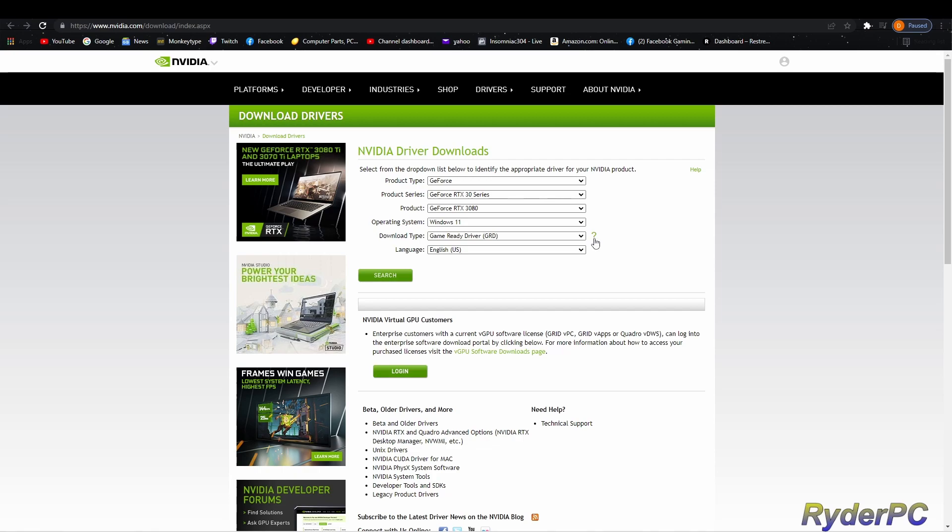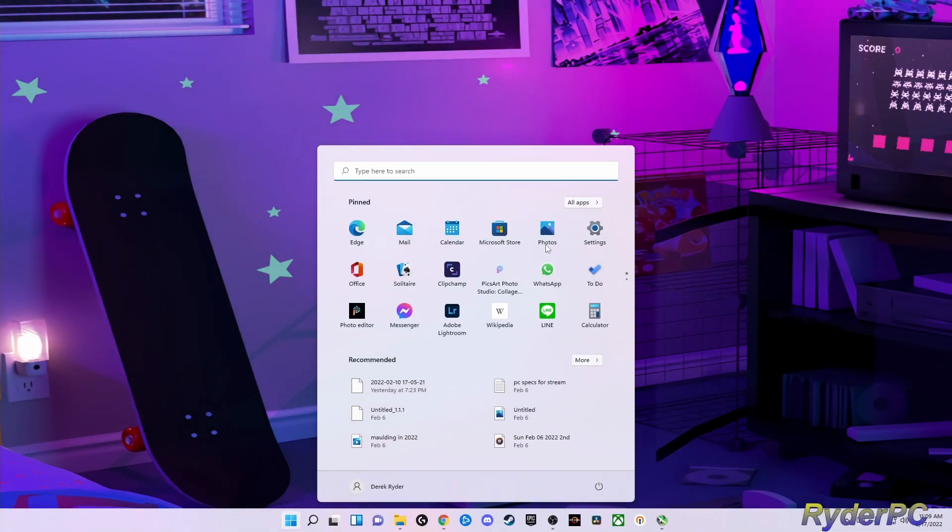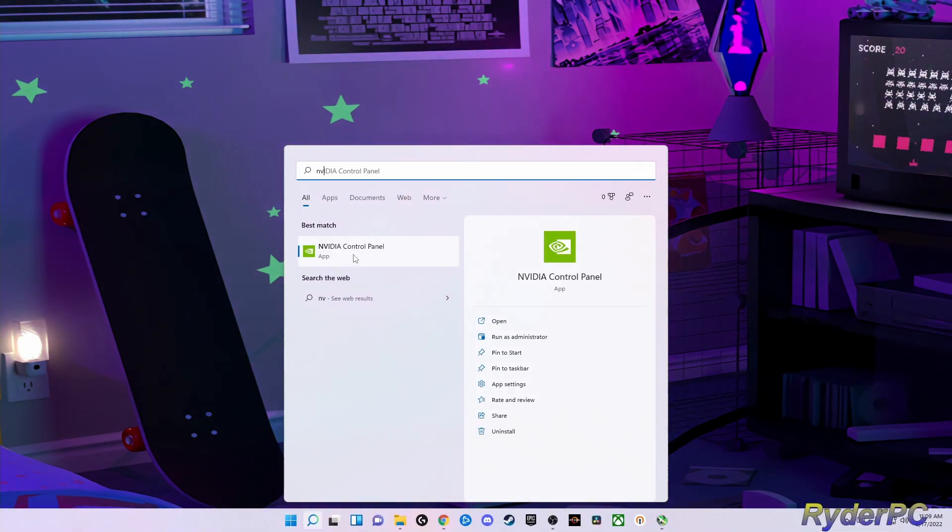Let's go to Nvidia's website to make sure our driver is up to date. You click on the GPU that you have and the operating system you have, click search, and this would be the newest version. Click download and make sure you do a clean install.